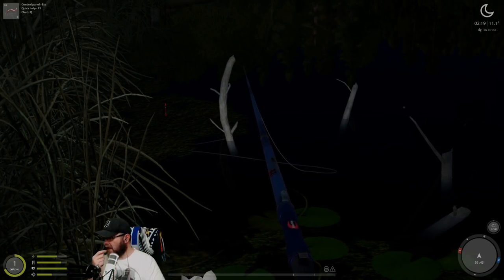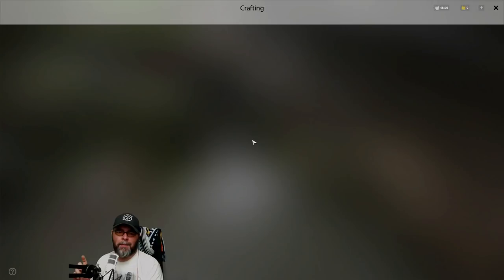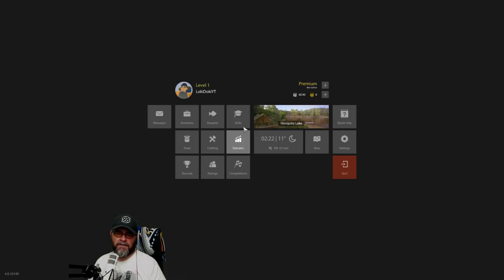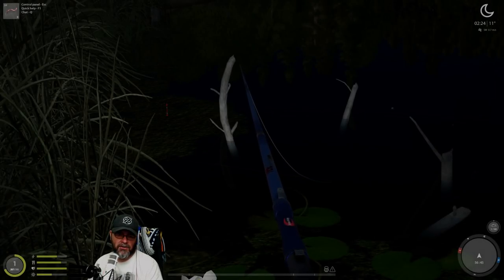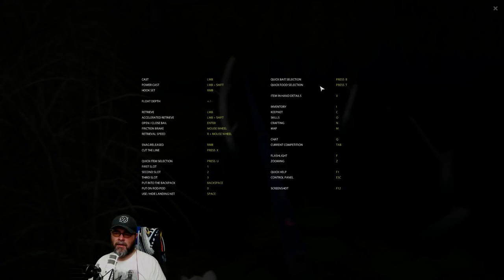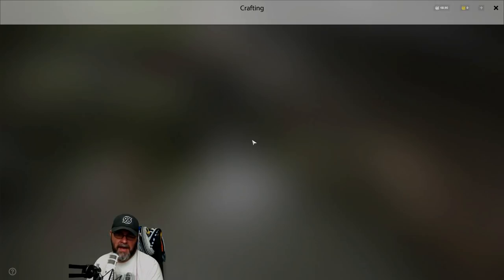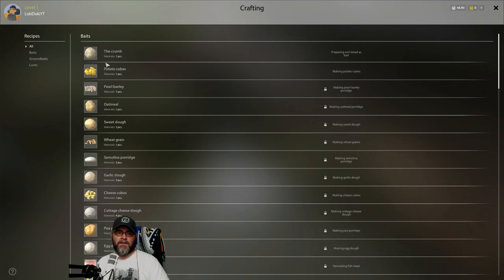Before I finish off this video I want to talk about crafting. Hit the N key to go to crafting. There are different ways to access it but that's the shortcut. The Escape key closes it and F1 brings up all the different shortcuts. So the N key is our crafting screen.